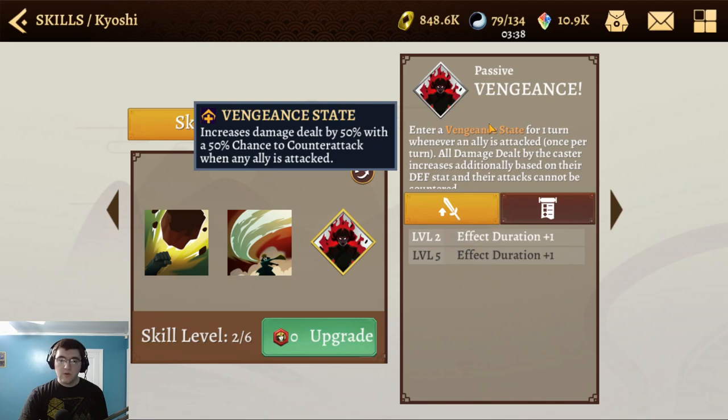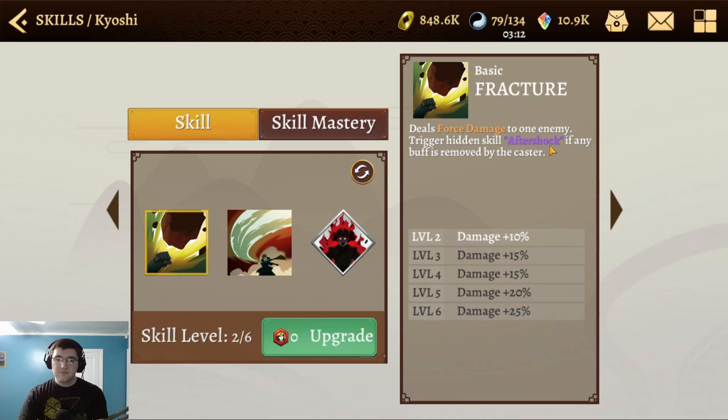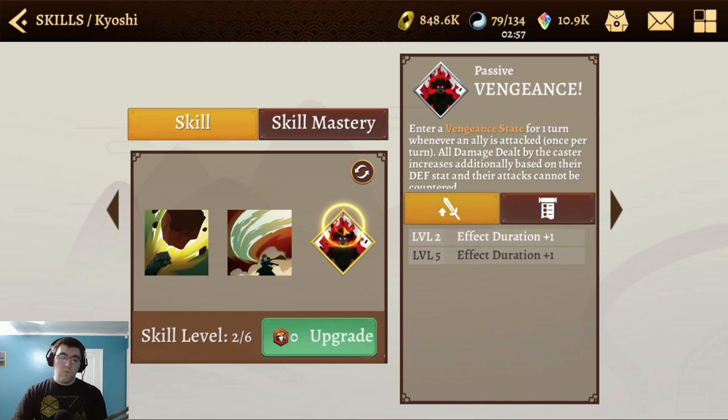We're going to assume that in the near future this will be fixed and will function properly. On a coin flip she's going to attack with her basic — and unlike combos, if you're doing a counterattack, she does use her actual basic, which means she'll do force damage. If a buff is removed, she'll immediately go into Aftershock. Once it's functioning properly, this is going to do some serious damage.